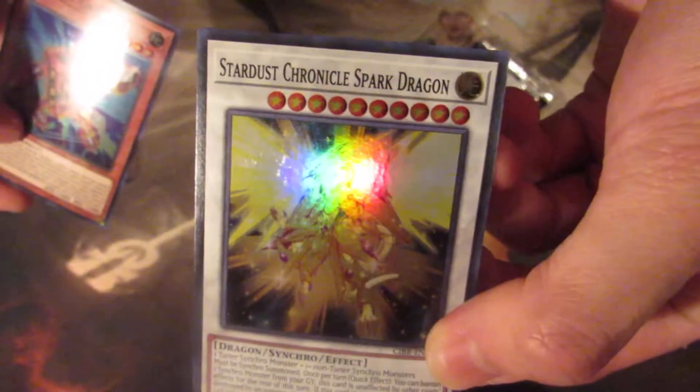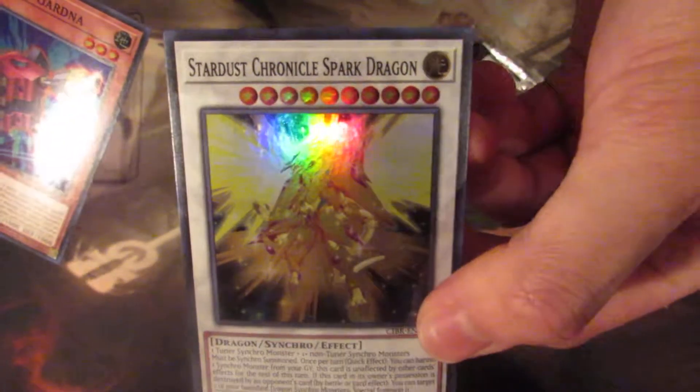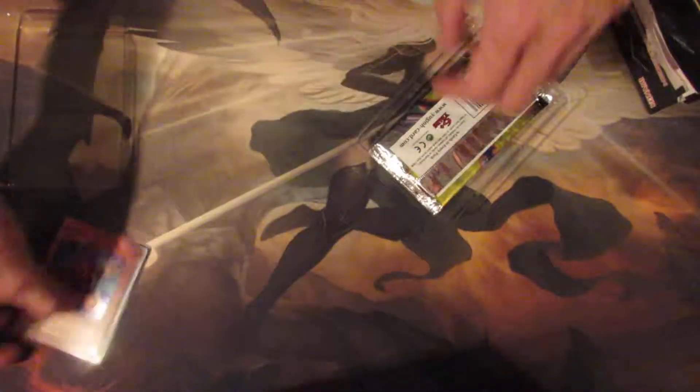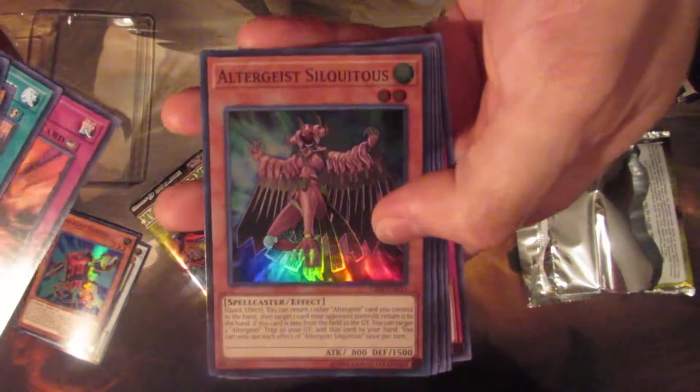We have Stardust Chronicles, Shard of Greed — it's my dragon! We have three packs of Circuit Break, we're just gonna jump right into it and see if we can get a Borrelload Dragon just like Julian and be one of the cool kids. That'd be great; if not, Evenly Matched.